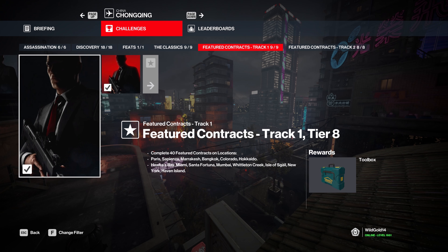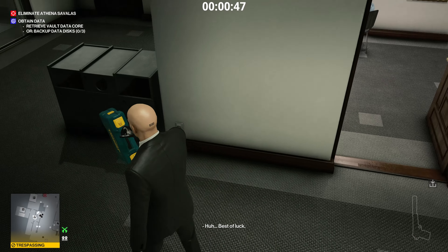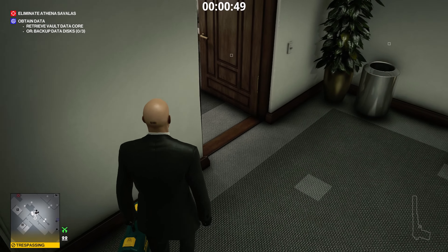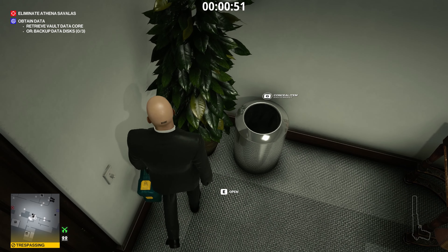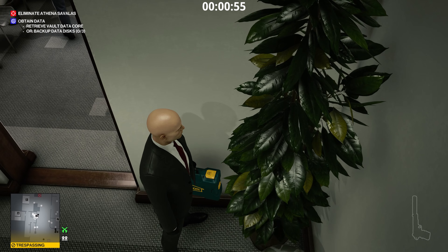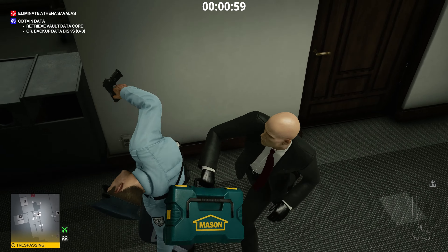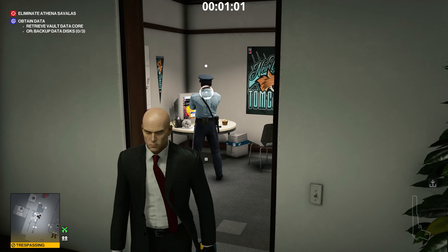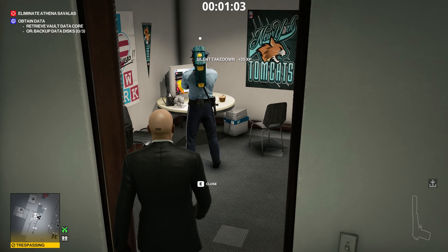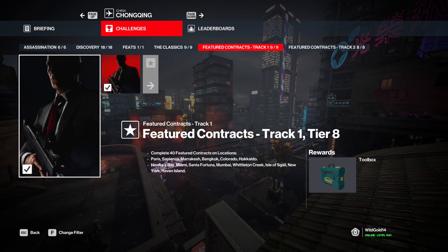Next up, we have the toolbox for 40 featured contracts. The toolbox is a reskin of a briefcase. Is it something you need to have? Absolutely not — there are so many briefcases in the game already. 40 featured contracts, in my opinion, definitely means it's not worth it, at least to me. You can get it if you want to if you like the design, but if you ask me how far you should go for Hitman 1 and 2 maps, I would say 35.